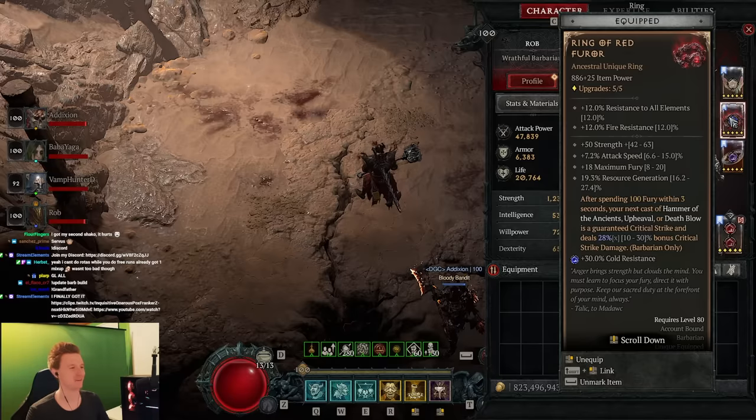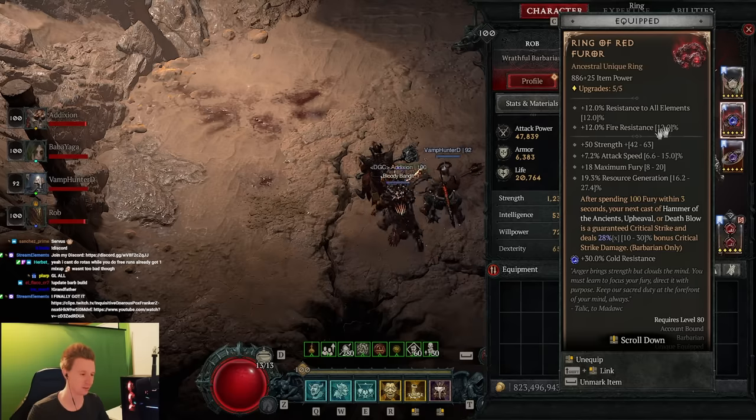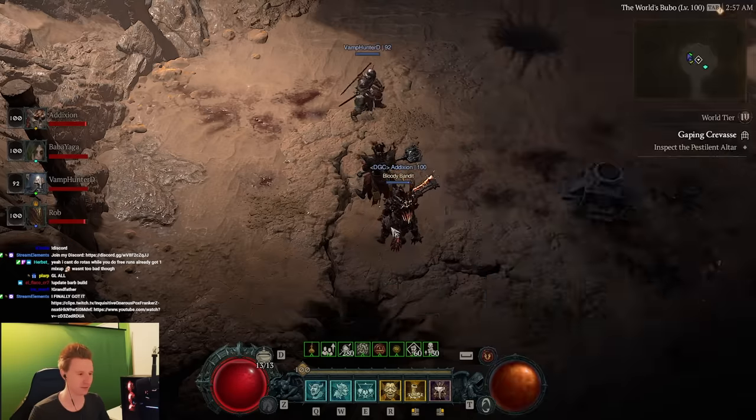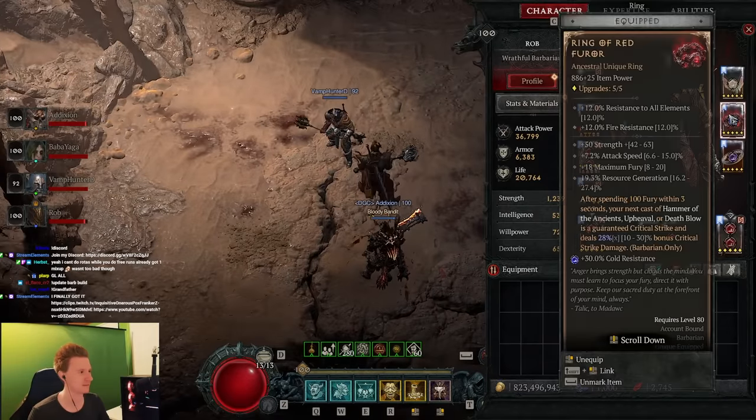Hey everybody, it's Rob here. The new patch has just dropped yesterday and we have been testing the Ring of Red Roar for guaranteed crit. We actually managed to get a 100% success rate to one-shot Durian. You see this little buff down here — I'm in a Durian group here with four people and I'm just the only one basically that's gonna hit him.